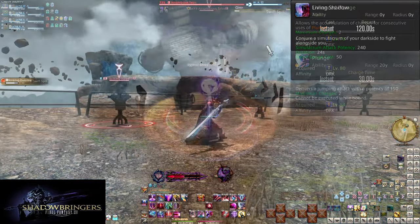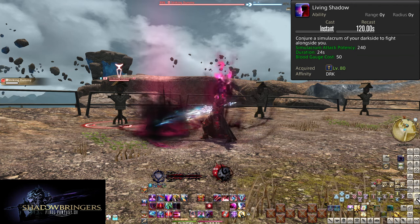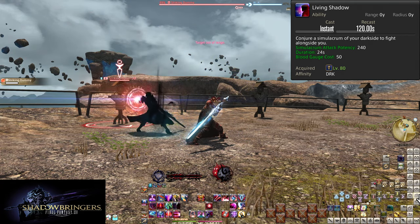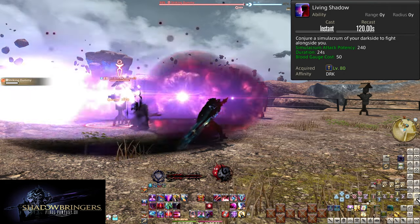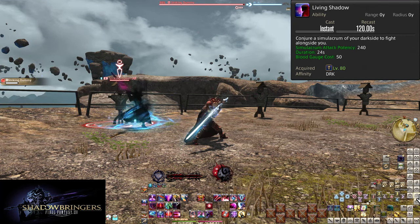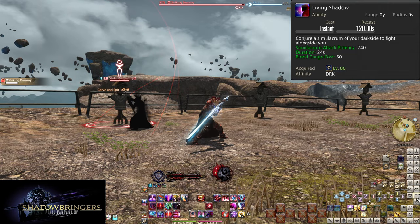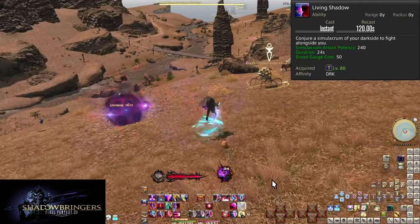Level 80, Living Shadow. On a two-minute cooldown and costing 50 gauge, this will summon Esteem to your side. They are functionally a fancy DoT, but also sometimes AoE. They will lock onto whatever enemy you are targeting until it dies — even if you swap targets, Esteem will not. They do attacks of 240 potency with a set order: Abyssal Drain, Plunge, Quietus, Flood of Shadow, Edge of Shadow, Blood Spiller, Carve and Spit.